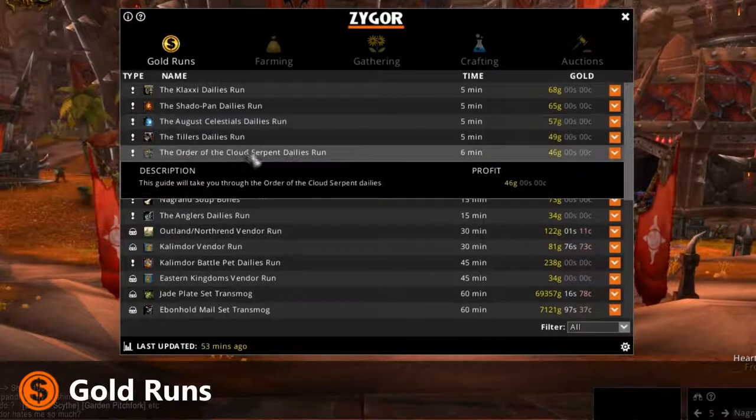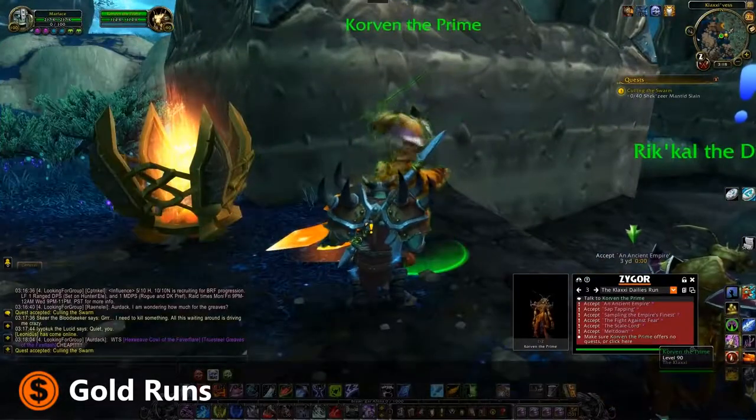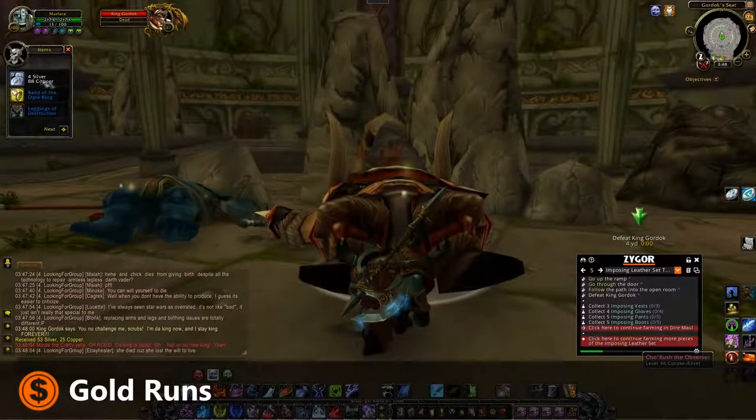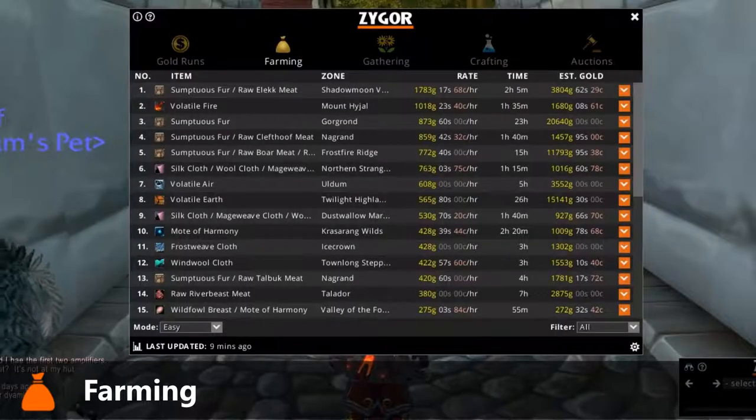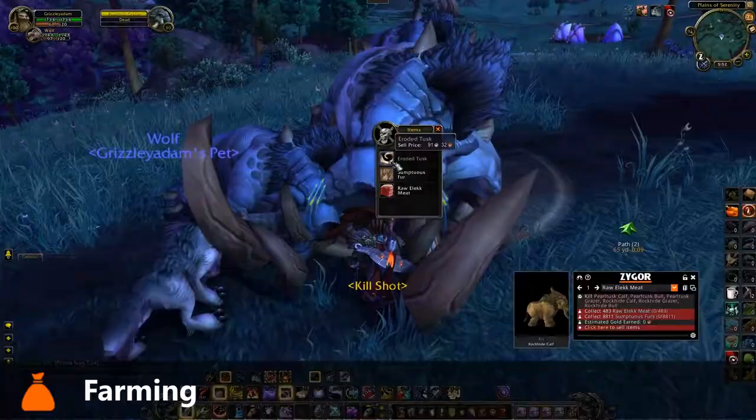The five best ways to make gold are covered. The Gold Run section will walk you through completing sets of daily quests with the highest gold rewards, and will lead you through the best dungeons for farming the most popular transmog gear for you to sell. The Farming section will show you what monsters have the highest item drop rates and will guide you to the location best for farming them.